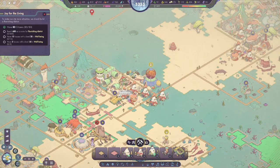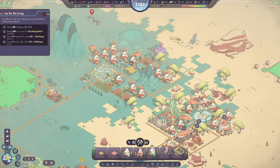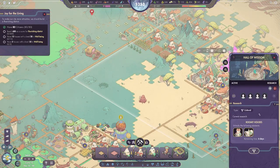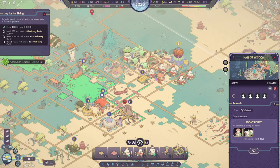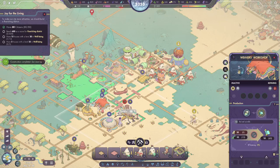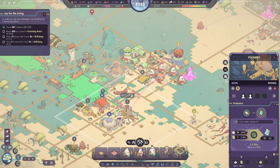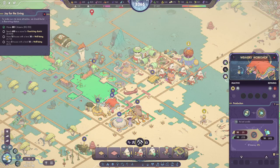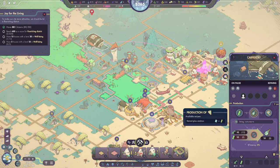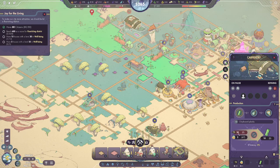Hello everybody and welcome back to another episode of Ben the Human Plays Synergy. We're still working on getting our district A shifted over to being a flourishing district, but we're going to be working on the scent garden. I just realized I've been spending all my time creating composites when I need glass to make works of art. We've got no works of art, and we also don't have any tree trunks, which is disconcerting.